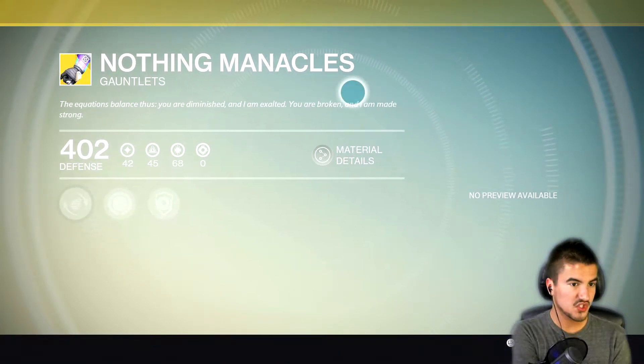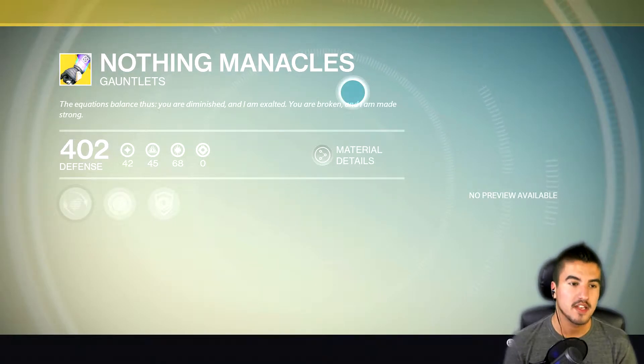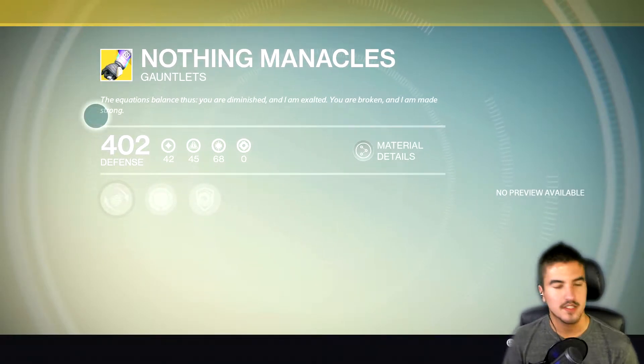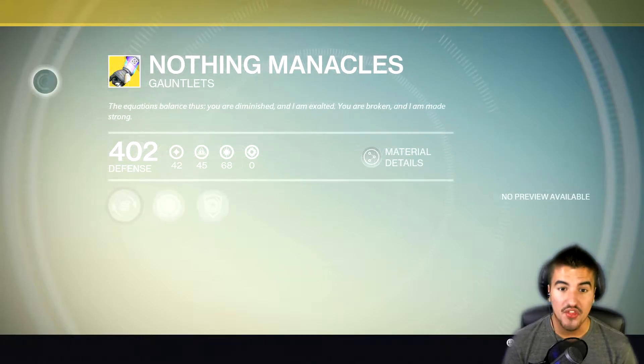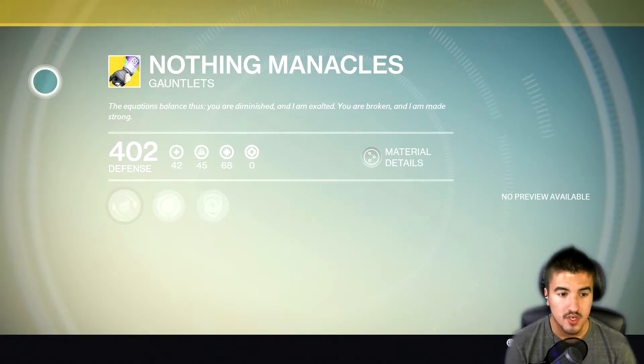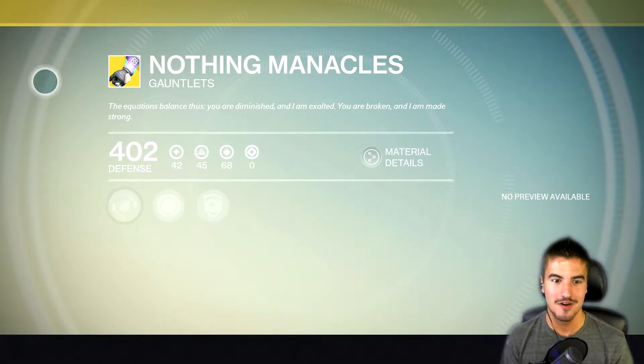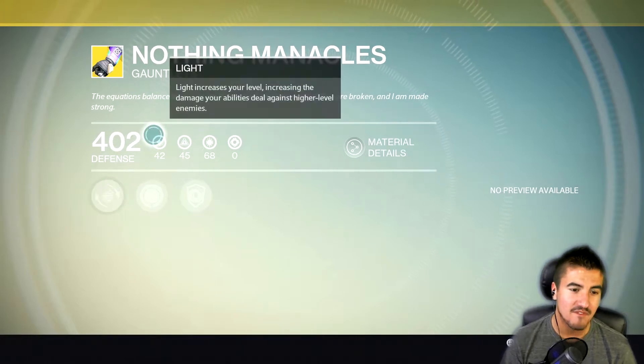It's basically like the Sunbreakers for the Sunsinger, except this is for the Voidwalker, and it's somewhat similar to that. It has a grenade perk. The flavor text reads: 'Nothing Manacles — the equation: Balanced. You are diminished and I am exalted. You are broken and I am made strong.' I don't know why, but I like that — it's kind of a 'rise up' kind of vibe.